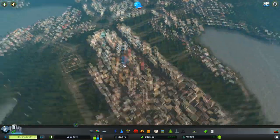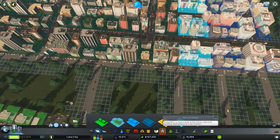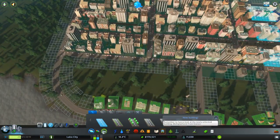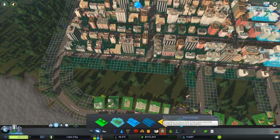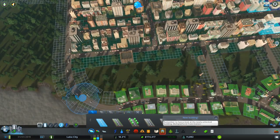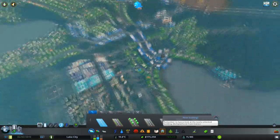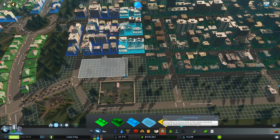We've got another demand for residential. I just want to keep building this area up for the moment. We've got some trash problems here — this road hasn't connected — so we'll have to connect that through there. We can drop that into the corner there and freebase a road through here like that. This area is coming together quite nicely.